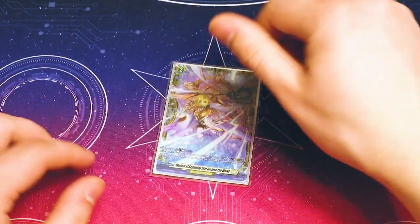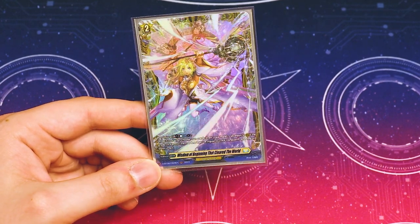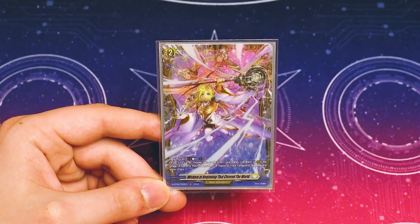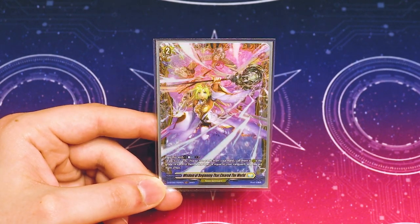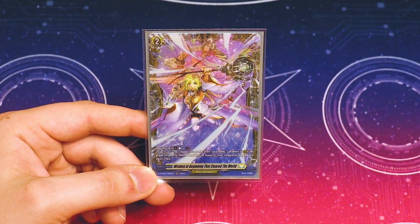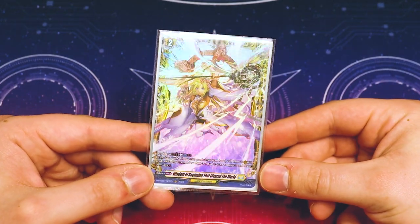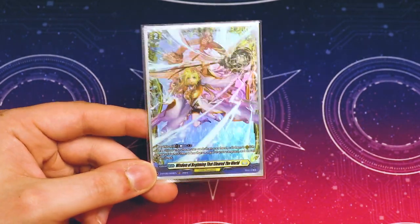Almost forgot — there's one more grade 2: an order card from set 8. You play it with counterblast 1, draw 2 cards, then choose 2 cards from your hand and call them — if you don't call them you discard, but you're pretty much always going to call them. They have to be the same grade as your vanguard or less, and since this technically calls by card ability, the idea was to proc Gurgit's ability. I like the idea, but I found myself often discarding it; it only went off once. I'm probably going to cut it for Percival.